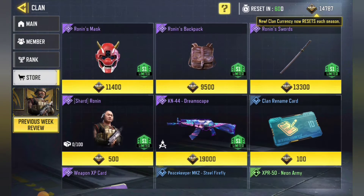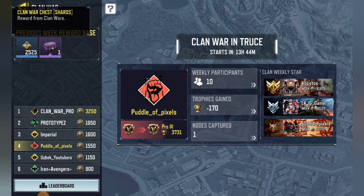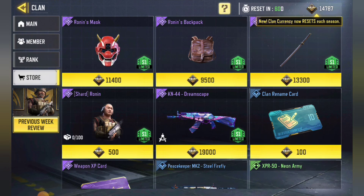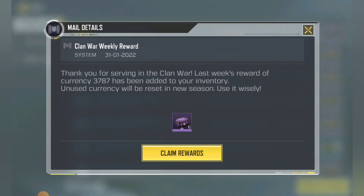Just as you press on it, it just tells you the shards. So let's go and have a check of our bill — here we are, we have a clan war weekly reward. Thank you for serving in the clan wars last week. A reward of currency 3787 has been added to your inventory. Unused currency will be reset in the new season, so use it wisely — it gets reset every season, so remember to spend your money.